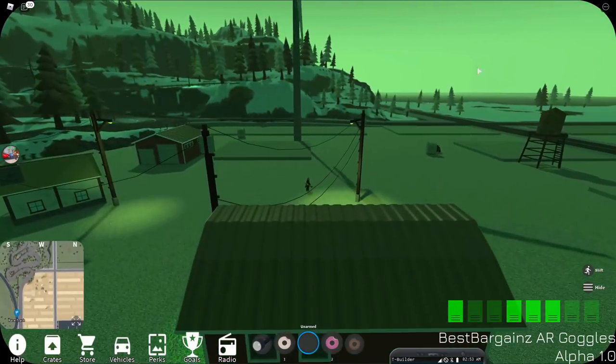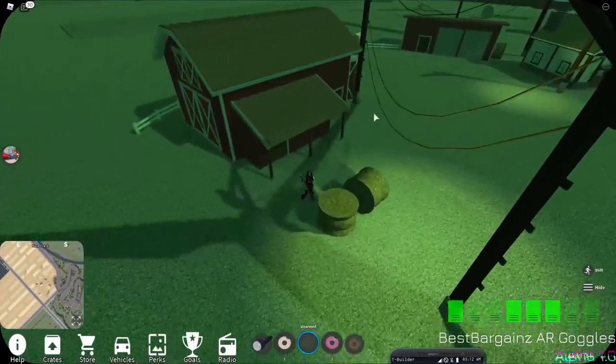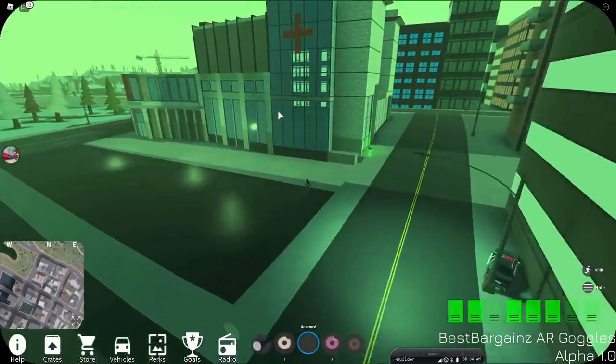If you keep going along that same road, along the edge of the map near the corner, there's going to be a whole bunch of fields, and then inside this barn — by the door right here — there's another one.